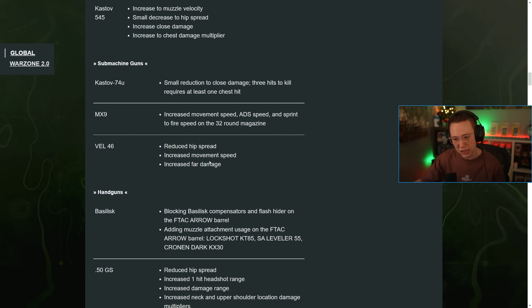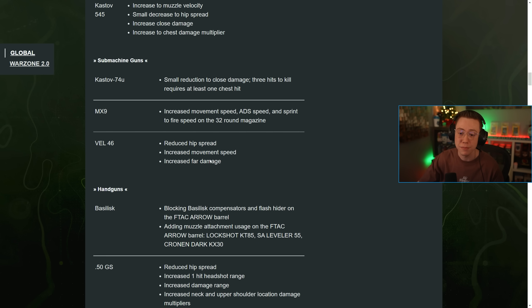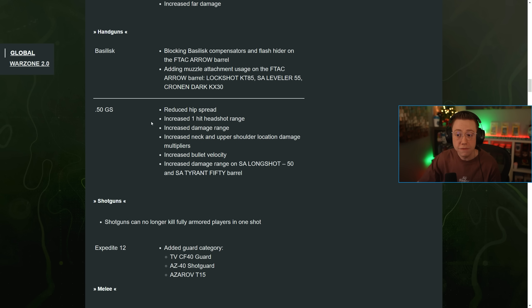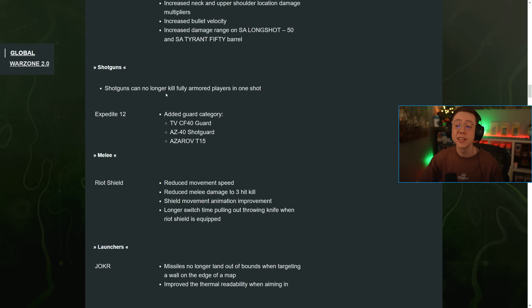On the Vaznev-9K they reduced the hip spread, increased movement, and increased far damage, making it a bit more lethal. Slight buffs to the MP7. For the Basilisk, they blocked Basilisk compensators and flash hider on the FTAC Recon barrel, and added a muzzle attachment option on that barrel. The .50 GS received reduced hip spread, increased one-hit headshot range, increased damage range, neck and upper shoulder damage multipliers, bullet velocity, and damage range on the long shot barrel. Shotguns can no longer kill fully armored players in one shot, which is important for Warzone.